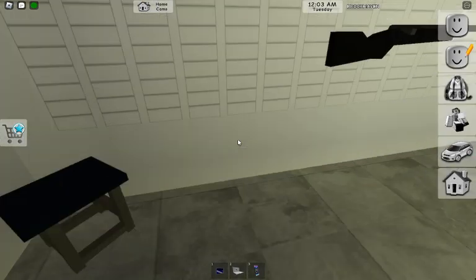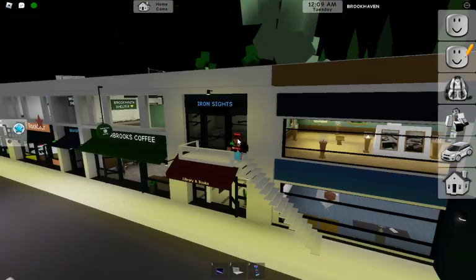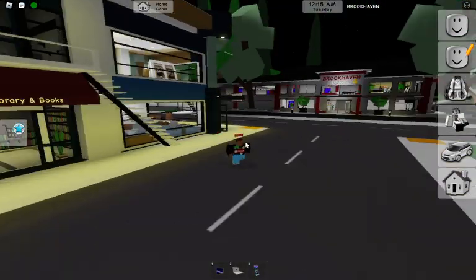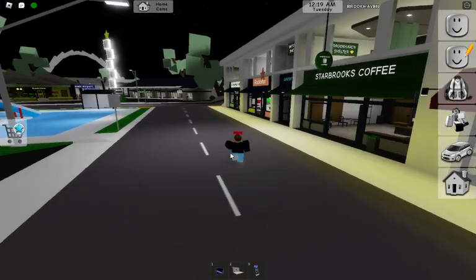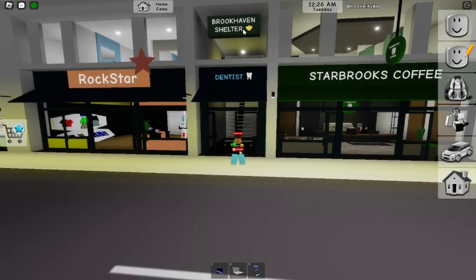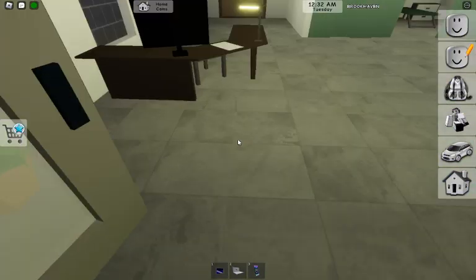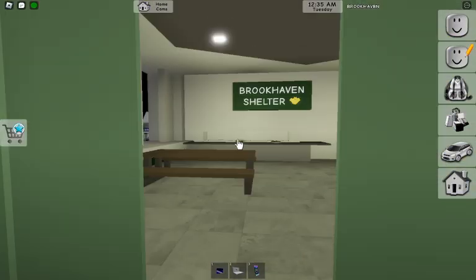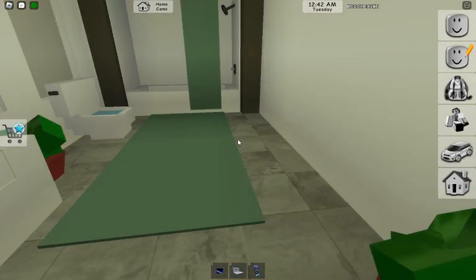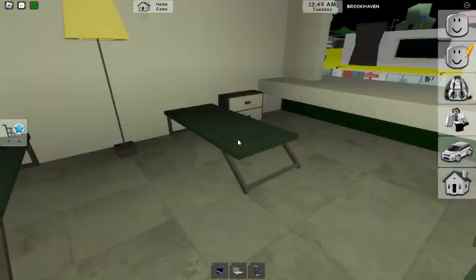There's a law enforcement discount. I wonder where's the Brookhaven shelter — oh it's there! They added teeth on the dentist and they also added a new Brookhaven shelter. This was the empty room before and this is the new one now — just look at it, it looks so good! There's a bathroom and stuff, and there's the outside. The update looks cool!